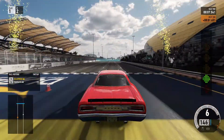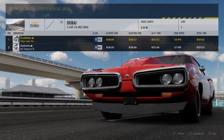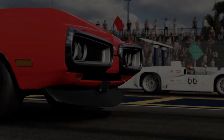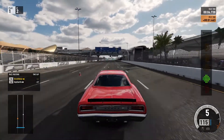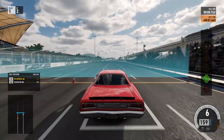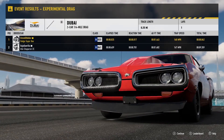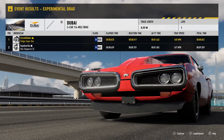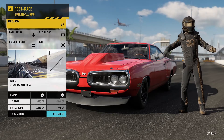All right, here we are with the Super Bee. This thing is quick — definitely faster than the Crown Vic. Let's go for one more test run. 8.842! Oh my goodness. It still didn't beat the time, but holy cow it was close. That is awesome — this car was definitely competing for it.